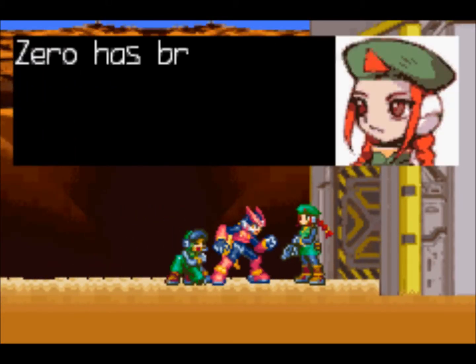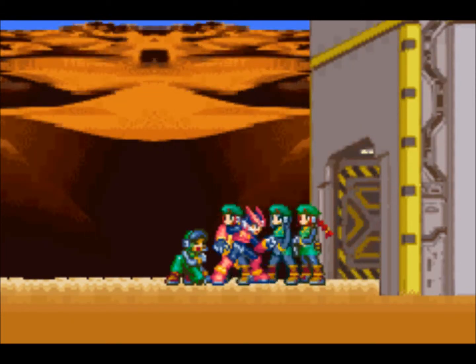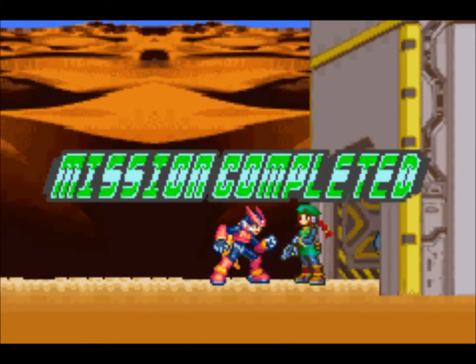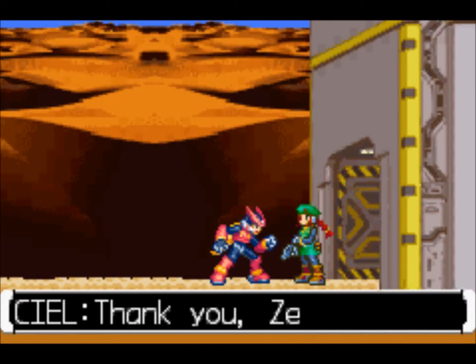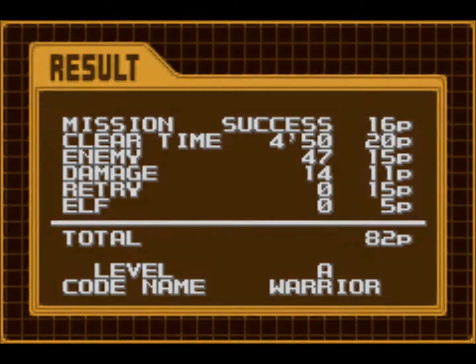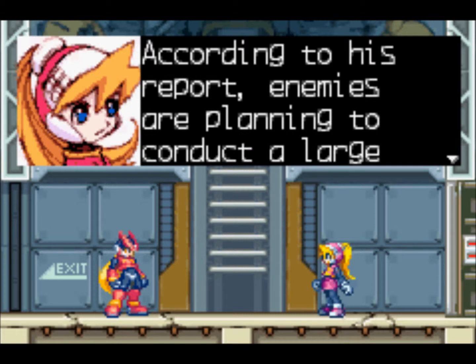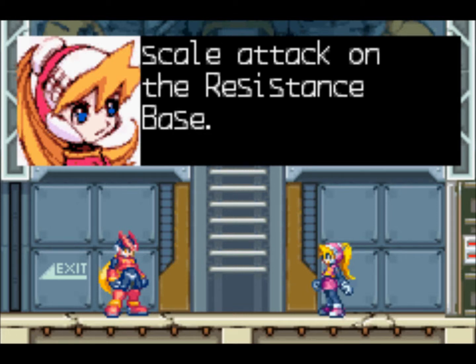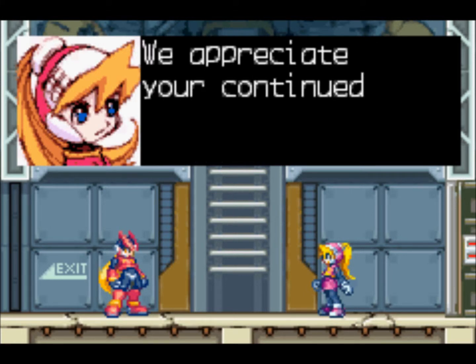Thank goodness I'm saved. Zero has brought back a survivor — hurry and take him to the medic. That was not a girl's voice at all. Mission complete. I'm glad we could save him. Mission success — only got 16 points because the guy got hit a couple times. Clear time I got 20 points because you have to do the mission under five minutes to get all 20 points. That's how long the mission was. Another Reploid has been saved thanks to you. According to his report, enemies are planning a large-scale attack on the resistance base.